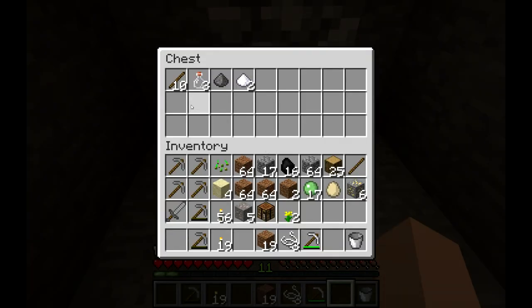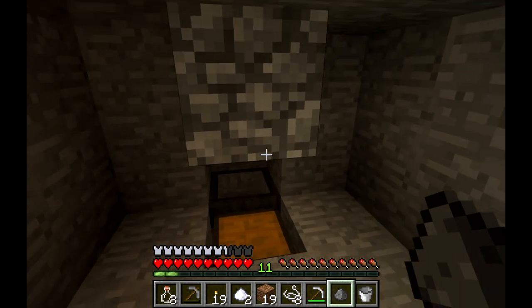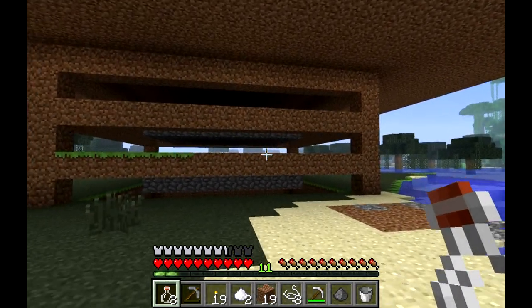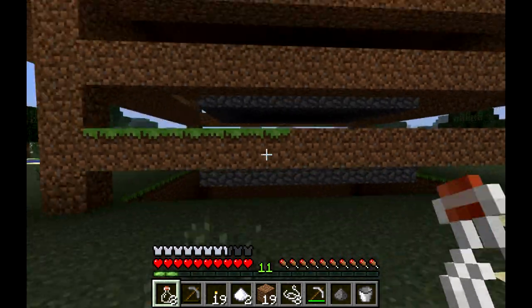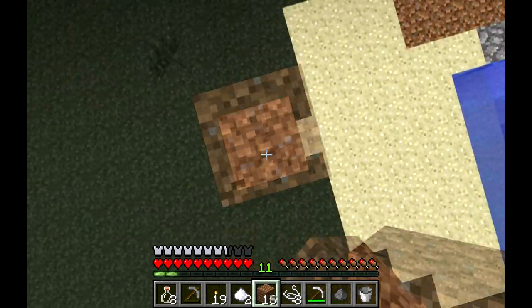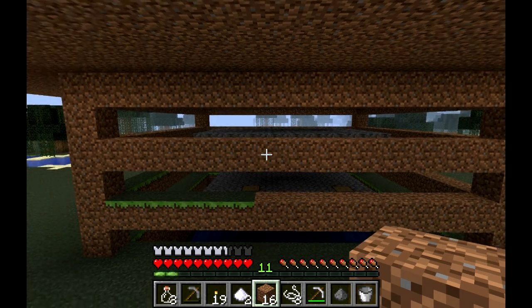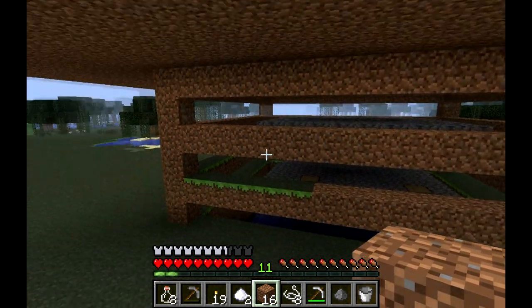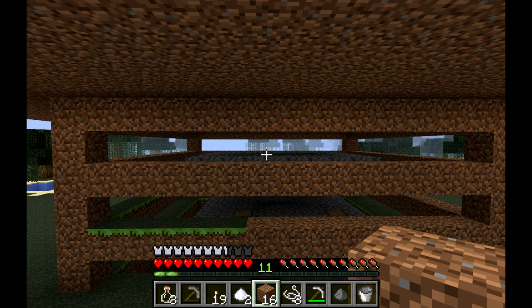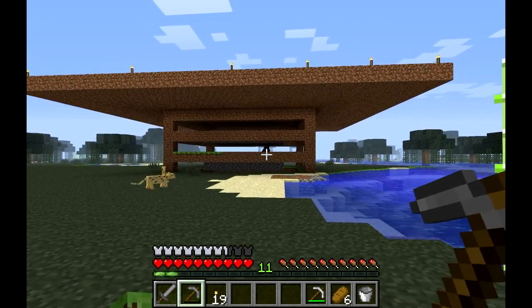Our trap is already working! Here's the output so far: some sticks, glass bottles. Here's our trap — there's a witch in there. I might need to extend the roof a bit to keep it darker in there, but they do spawn — I saw six in there a second ago and they all ran off from those spawns. We'll leave this for a bit and go do some caving, come back hopefully with some really good resources and ready to start working on our iron farm. I'll have to capture a cat as well.